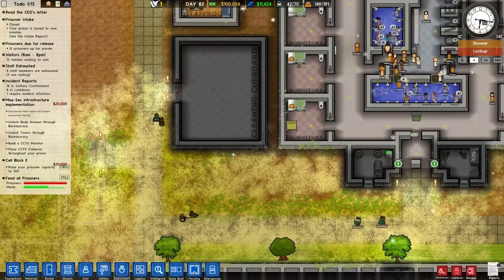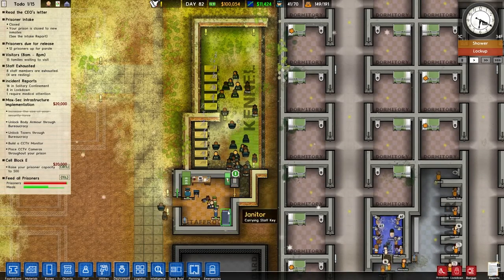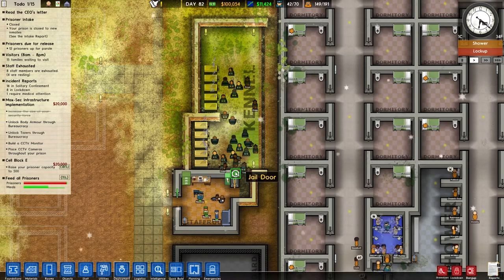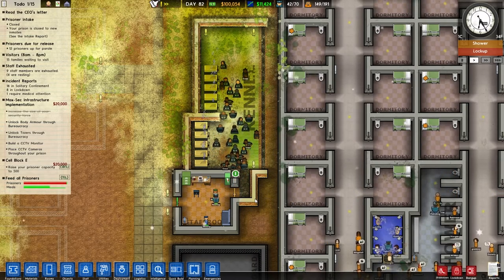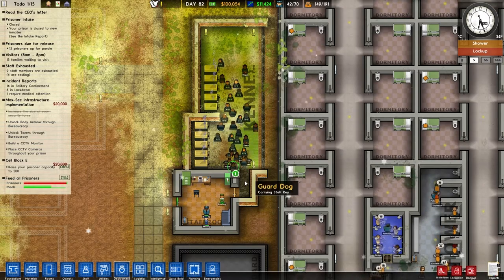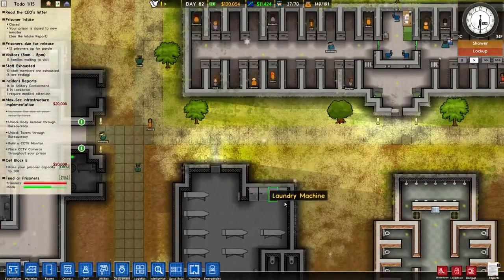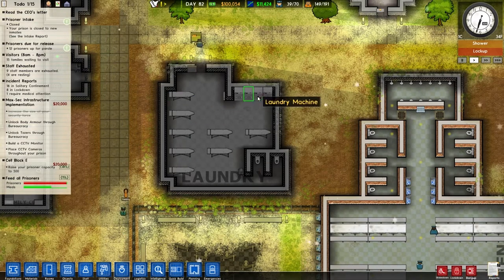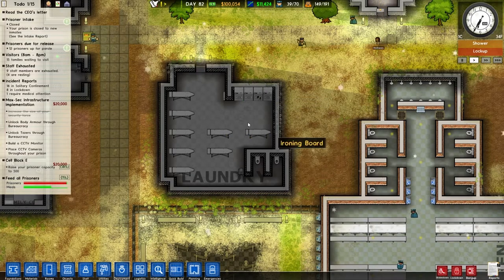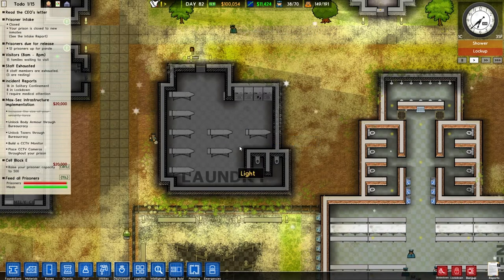I wanted to build a kennels for the dogs, so I've built a kennel area and also a staff room to go with it, so the dogs don't have to go all the way back to the entrance because it's a long way away — it's problematic. We also had a little bit of a change with laundry, made it a little bit bigger so that there is the correct amount of ironing boards to washing machines — the ratios are important to make sure it's working as efficiently as possible.